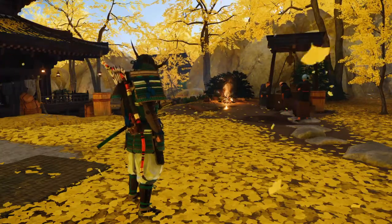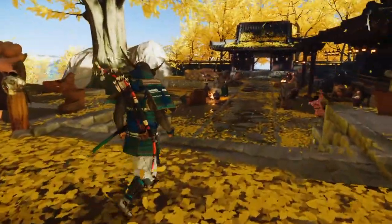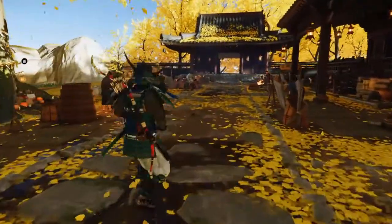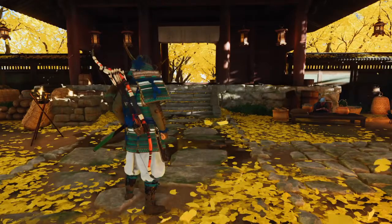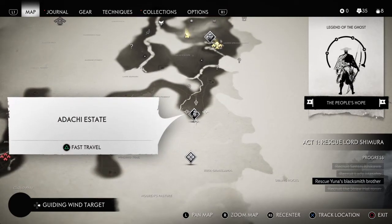Hey guys, welcome back to Ghost of Tsushima. It's your boy TechNine and we are here with another walkthrough gameplay. We're here with what is turning out to be a very good, pretty awesome game. I think this time around I'm going to head over to Lady Masako's house and deal with that particular mission. We can fast travel there — let's not waste any time and jump right into it.